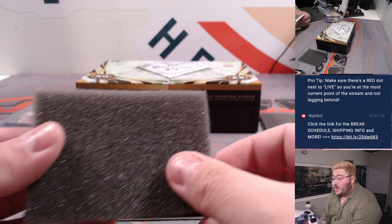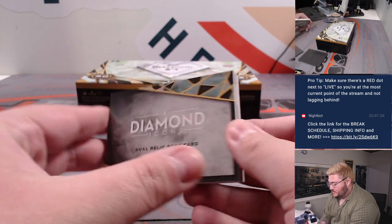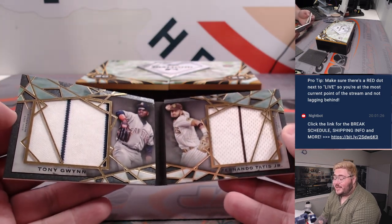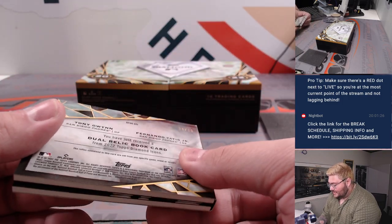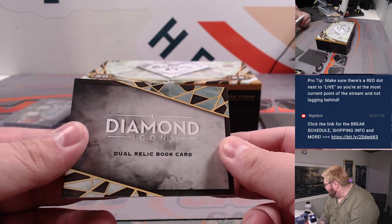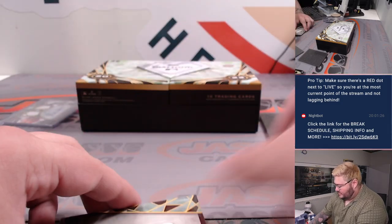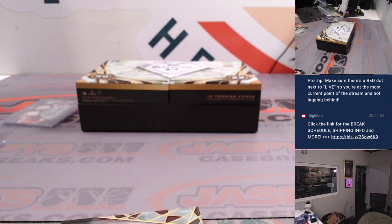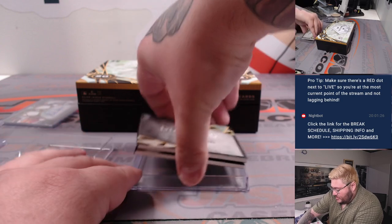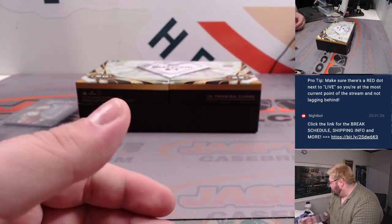Alright, booklet time — let's get someone nice here, folks, good luck. Dual relic — let's open it up. Oh wow, that's a nice one: Tony Gwynn and Fernando Tatis Jr., six out of ten, for the San Diego Padres. In the 15-team R&B, spot six, going to go to Michael Stapleton — very nice. Not game-used from any specific event, but still a nice one — Padres edition. Tony Gwynn and Fernando Tatis on the dual relic booklet.